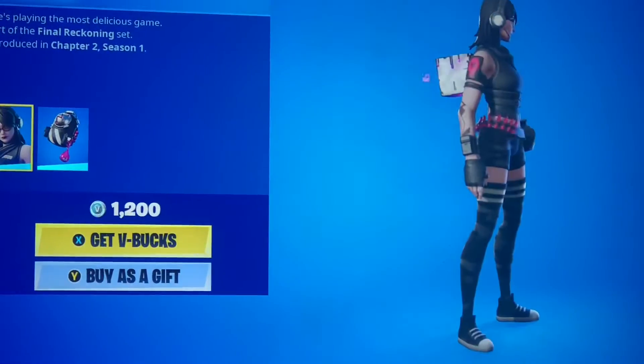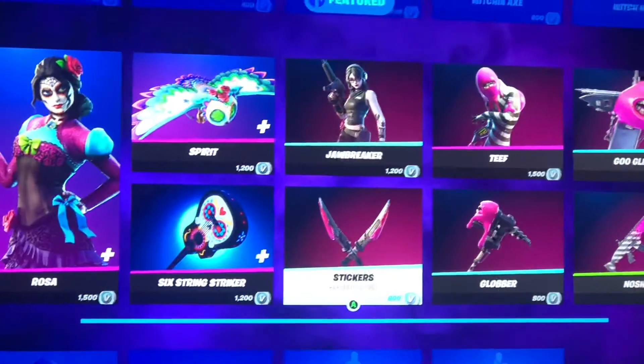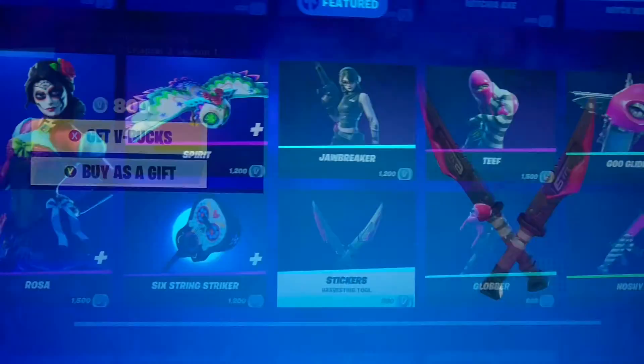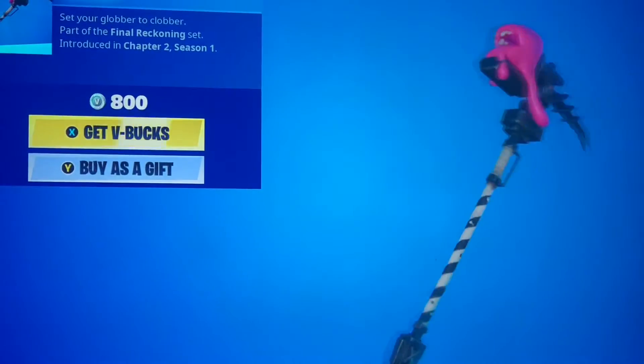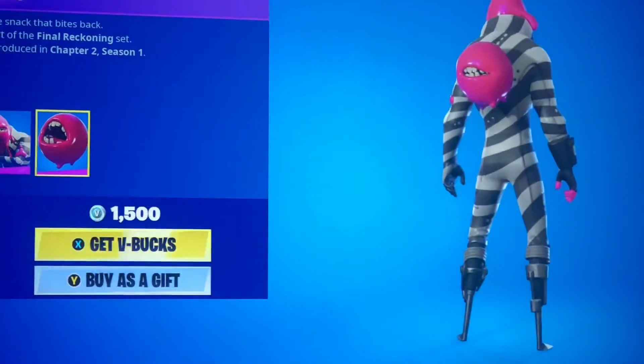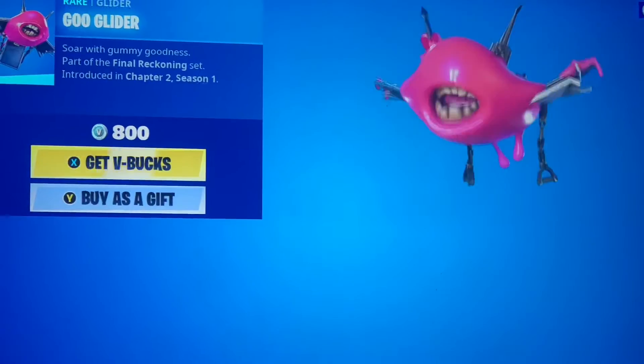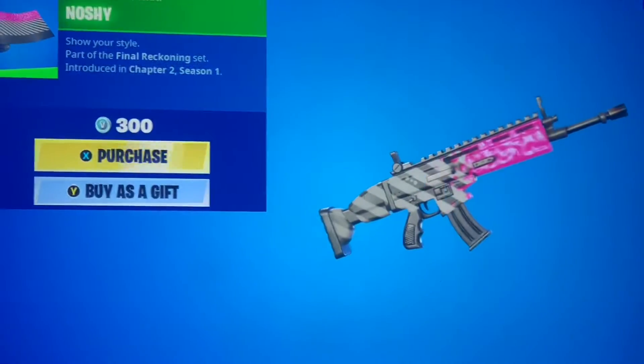We got Jawbreaker with the Containment Unit back bling. We got the Stickers pickaxe, the Globber pickaxe, the Teeth with the Nosh back bling, the Goo Glider, and the Nashi Gun Wrap.